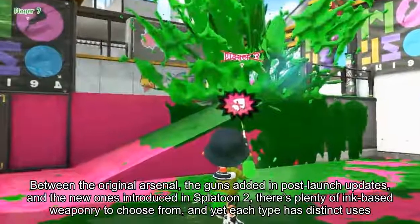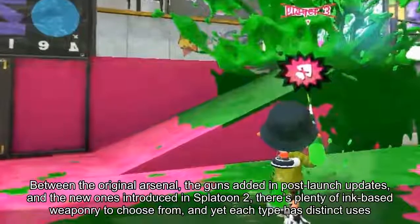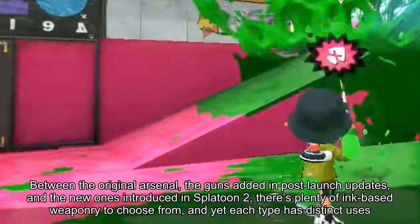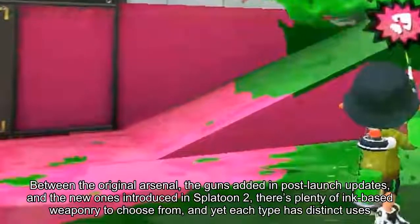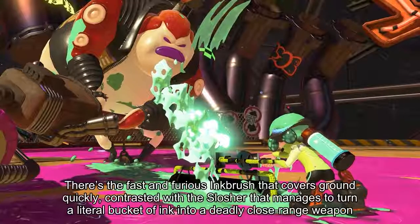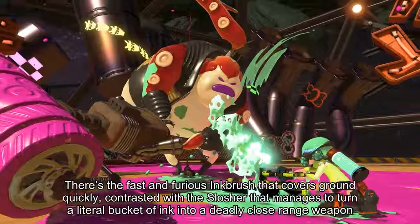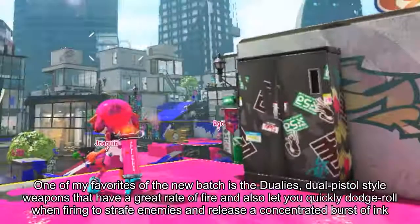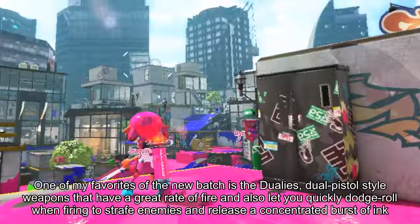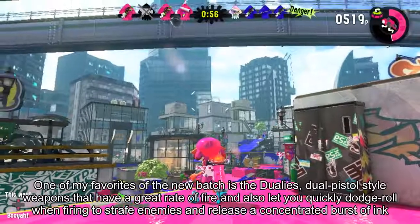Between the original arsenal, the guns added in post-launch updates, and the new ones introduced in Splatoon 2, there's plenty of ink-based weaponry to choose from, and yet each type has distinct uses. There's the fast and furious ink brush that covers ground quickly, contrasted with the slosher that turns a literal bucket of ink into a deadly close-range weapon. One of my favorites of the new batch is the dualies — dual pistol-style weapons with a great rate of fire that let you quickly dodge roll when firing to strafe enemies and release a concentrated burst of ink.